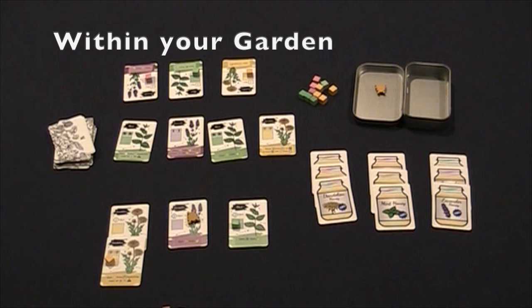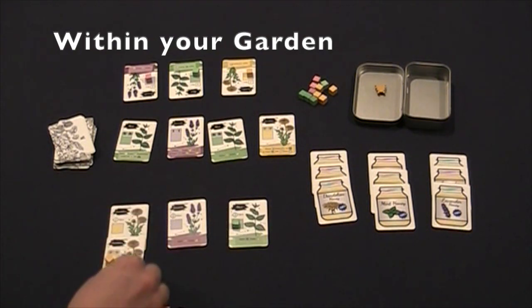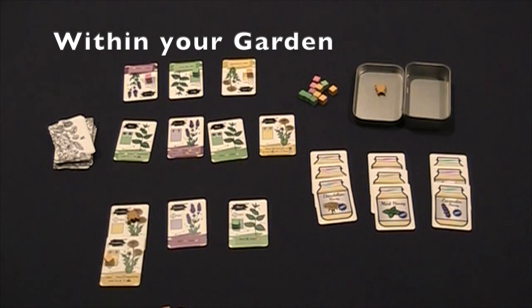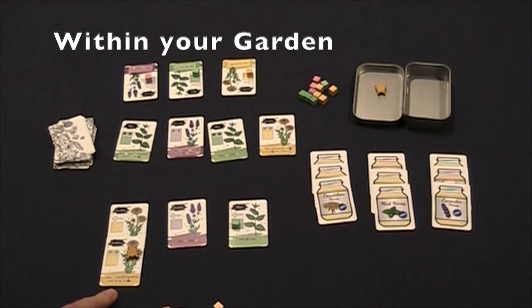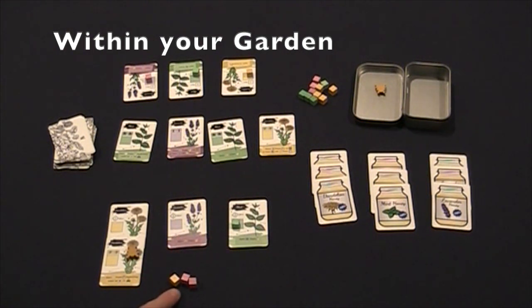When moving within your garden, you must move to a new column, but you don't have to move to the flower closest to you. In this case, I could land on this empty flower, or I could land on the flower below it. However, if I land on the flower below, I would still take the cube, and I have an action that has me gaining a cube — but your limit is three, so I have the max number of allowed cubes and cannot gain any more through this action.